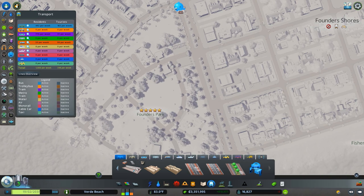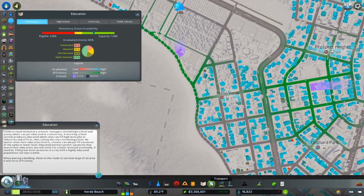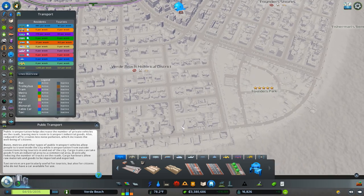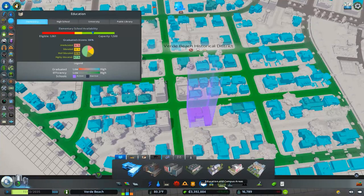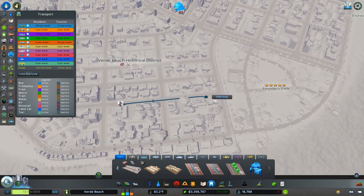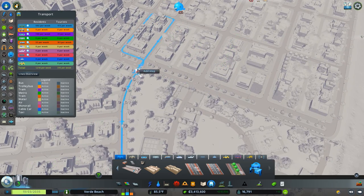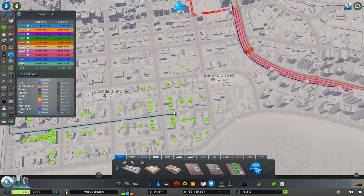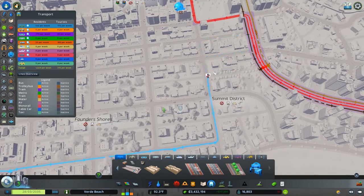One of the things I want to look at is the location of our schools. Ideally we'd have all of them connected up to public transportation. Some are already covered but down here we're definitely not covered. I'll start a route right in front of that school, get it to the high school, stop by the park, and then interface with a higher quality form of transportation on the main path, looping back around.